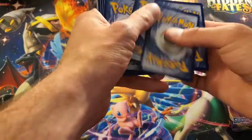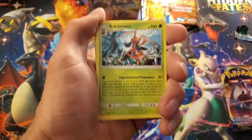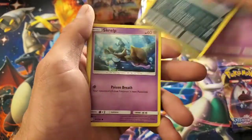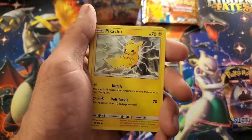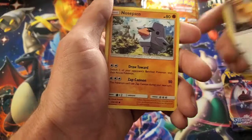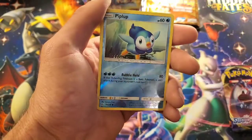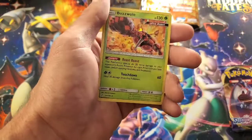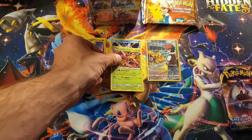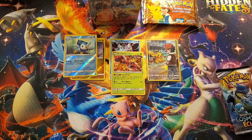Fire. Water — just guess water next time. We got a Cricketune, Curlia, Bisharp, Skrelp, an awesome Pikachu — we never really opened Cosmic Eclipse. Teddy Ursa, Nose Pass, Lit-Leo, a reverse Piplup — that's not bad — and a hollow Buzzwole. Guys, so far we haven't pulled anything less than a hollow. That's crazy — these boxes are worth it. Fire boxes!